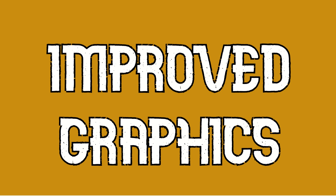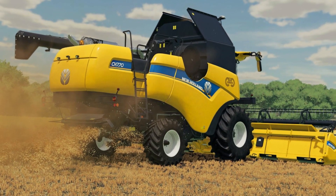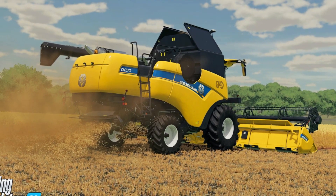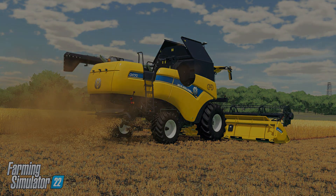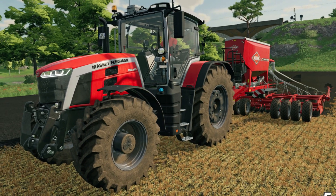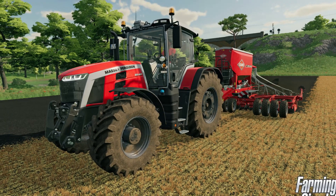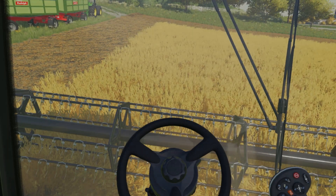On to the graphics. Farming Simulator 22 will have improved graphics with new ground textures, improved foliage, new particle effects, and dynamic wind reaction to crops. The use of the new Giants Engine 9 and features such as DirectX 12, parallax occlusion, texture streaming, and much more will give us improved performance and graphics. The user interface is now blue, along with a round minimap that shows all vehicles on the map and rotates with your direction.